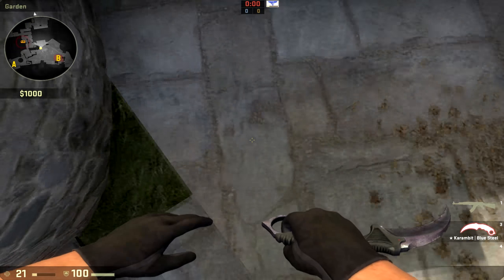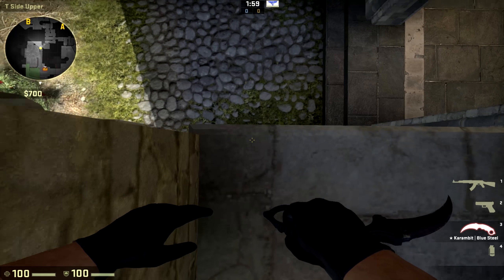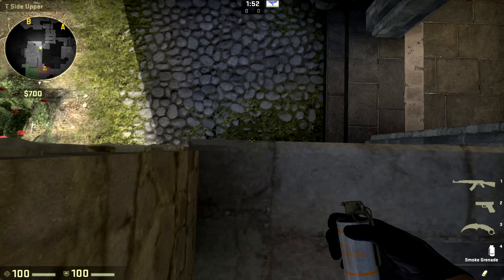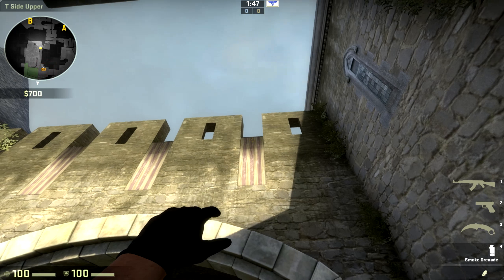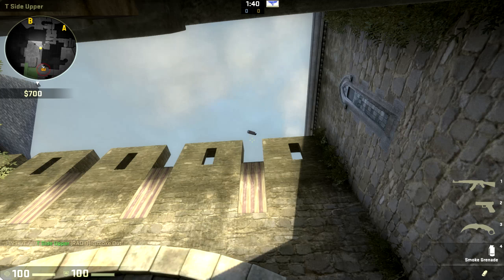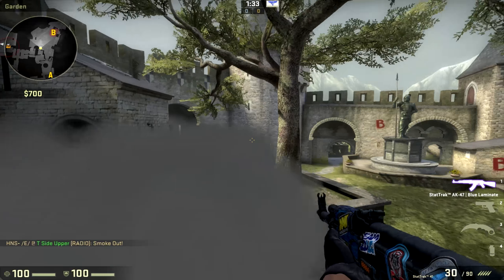Starting with the first smoke — to throw it, you walk up the stairs in T spawn and look down until you reach the edge. You can stand here or here. Look at the middle line and go straight up until you reach the height of the walls right here. Then you just throw and it's going to float over the roof and land right there to block off anyone holding in that area.